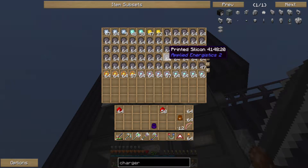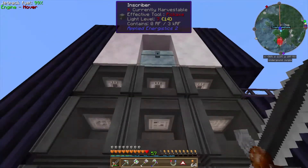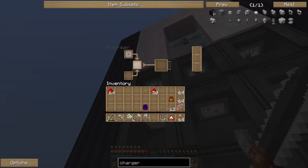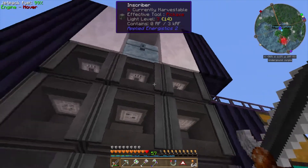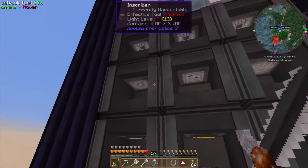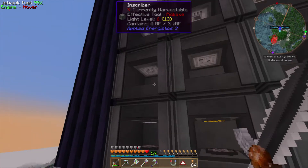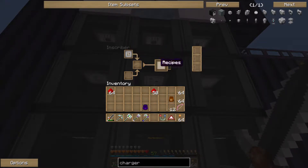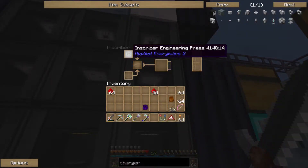Basically what you're going to do is set up your nine inscribers. The ones across the top are going to be strictly the silicon presses. If you don't have one, you can just put a block of iron in the middle and it'll churn out another one for you. Once you get one you're good to go. There are three different kinds of chips: the calculation press created using certus quartz, the logic press created with gold, and the engineering press created with diamond.